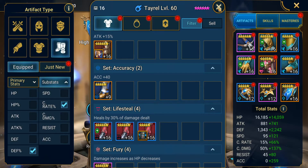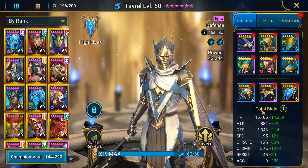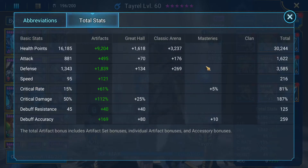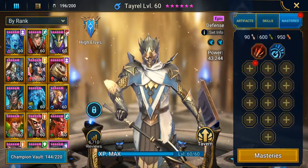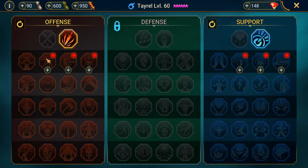There you go — Tayrel completely built, 43k power. Here are his end stats: his defense is a little low — for end game I'd probably want him closer to 4k — but he's strictly used for dungeons, so having around 30k HP and 3,500 defense is still fine. You want him to be the fastest on your team and he's going to hit very hard as well. We haven't even done masteries yet.